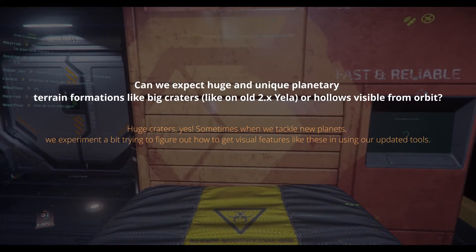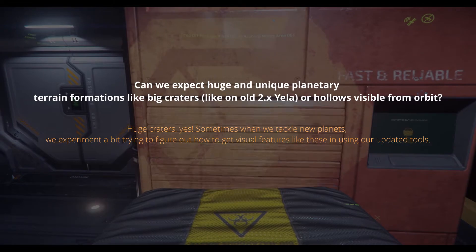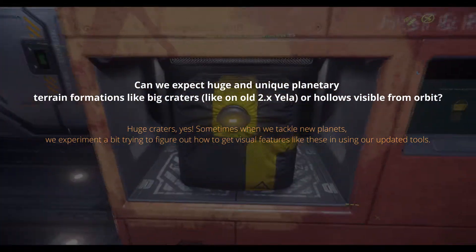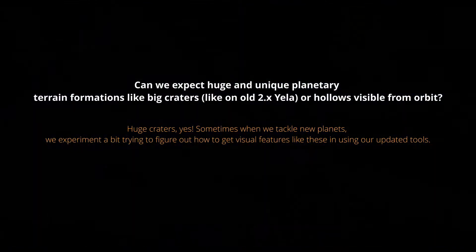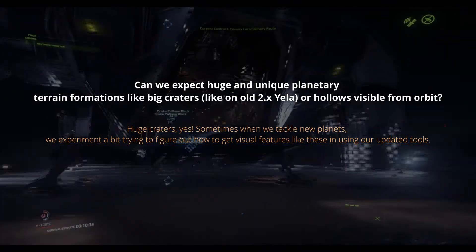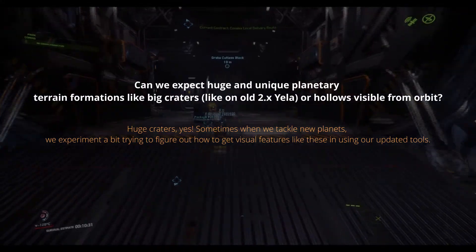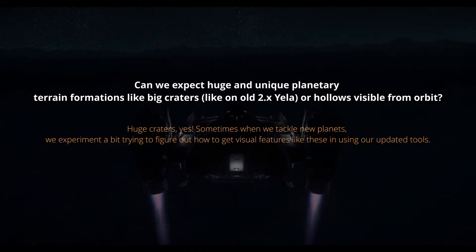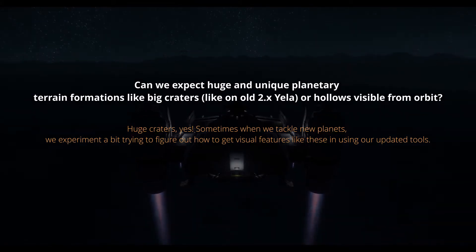Can we expect huge and unique planetary terrain formations, like big craters similar to old Yellow or hollows visible from orbit? Yes — huge craters are possible. Sometimes when we tackle new planets, we experiment a bit trying to figure out how to get visual features like these in using our updated tools.